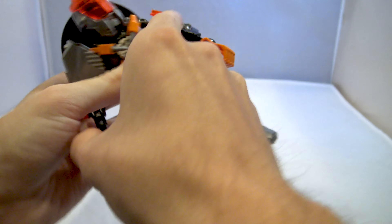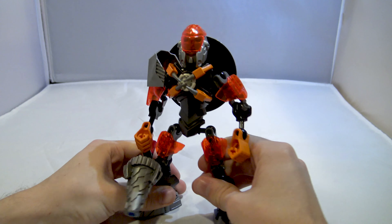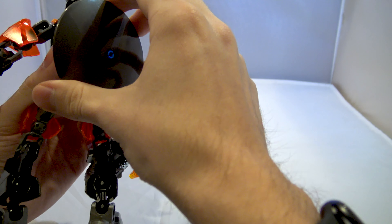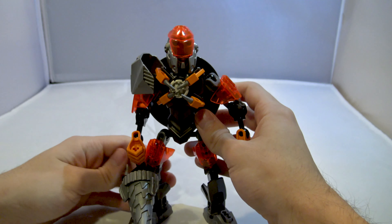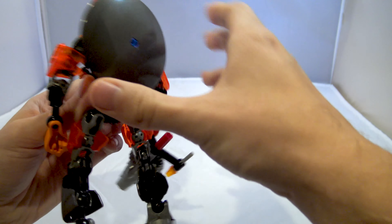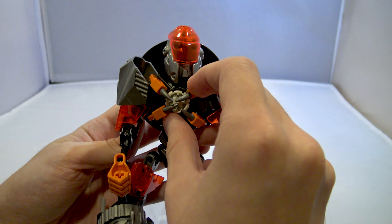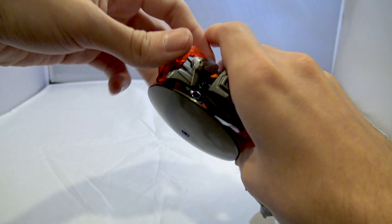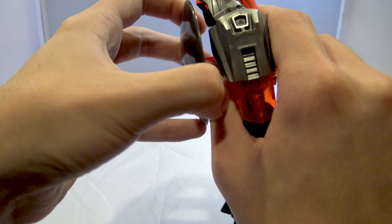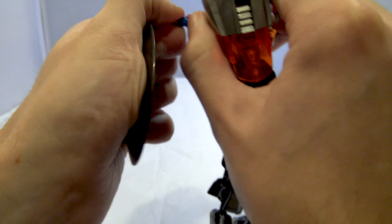I think it looks cool when the shield is on his back, though it seems too high — maybe it's supposed to go lower, because that looks better to me. It's right behind his head, so it limits your ability to move his head back, but that's kind of a nitpick. That's not really that big of a deal.